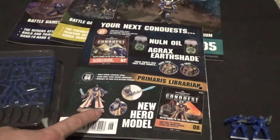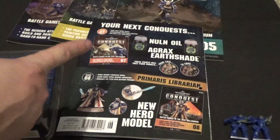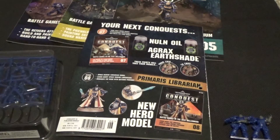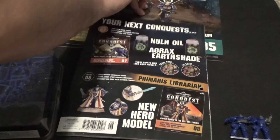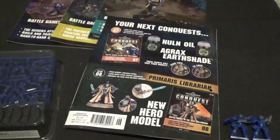You get the Librarian with the subscription, and then with issue 7 you get the ink. The next video should cover issues 5 and 6, plus whatever comes in the next two. I'll get them in bunches of four now, so I don't know exactly when I'll get the next two. Hopefully I'll get them before you get them in the shops, but we'll find out.